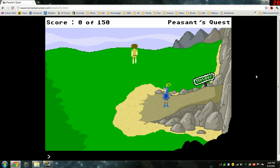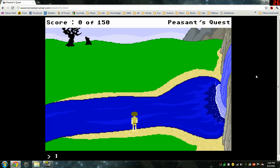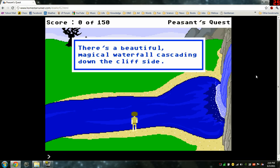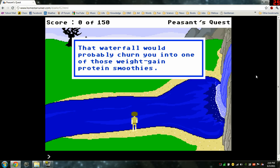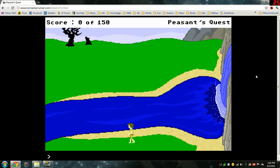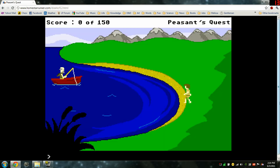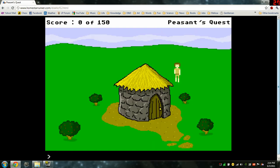Let's start looking around. We'll go up. A river. Look river — you can only look at that. There's a beautiful magical waterfall cascading down the cliffside. Let's go swimming. The waterfall would probably churn you into one of those weight gain protein smoothies. Rushing river, beside the shoreback. The old man says he needs better bait — we'll see what we can do.